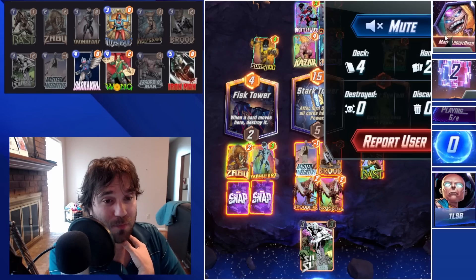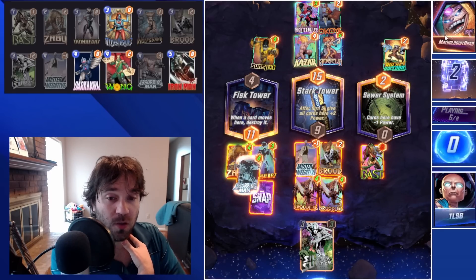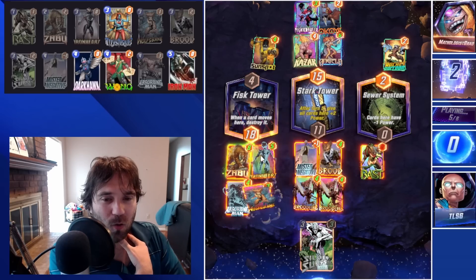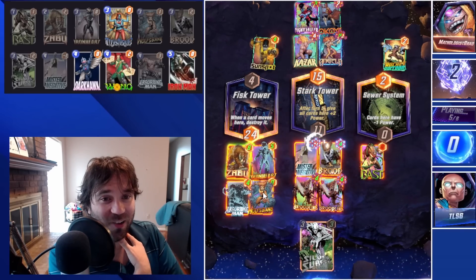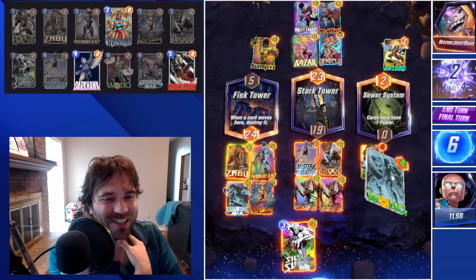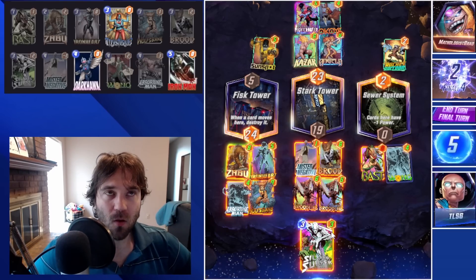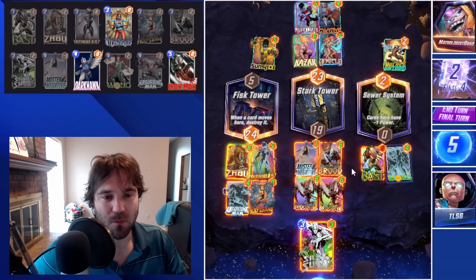With the Wong coming in — with Zabu it becomes one cost, so we could have done Wong, Silver Surfer, and Absorbing Man! I forgot about the reduction from Zabu. We are going to get the double trigger of Silver Surfer though, which is decent — we buff this lane up quite a bit. They can move their Nightcrawler, potentially outpowering us in the right lane.